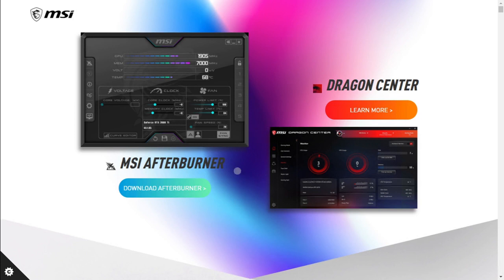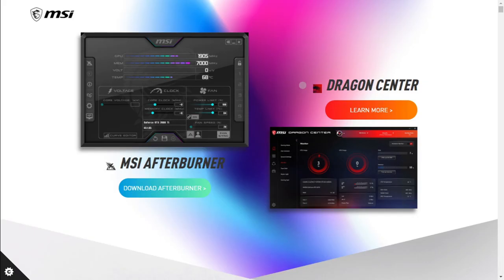Good day everyone and welcome to Slosh Mining. Today we're going to be going over overclocking and undervolting your graphics cards while mining on NiceHash on Windows 10. I will leave the link in the description below for MSI Afterburner download.